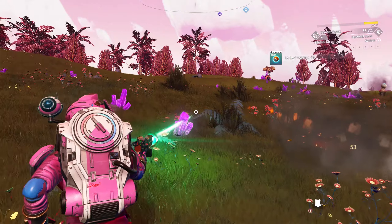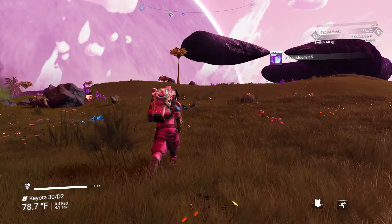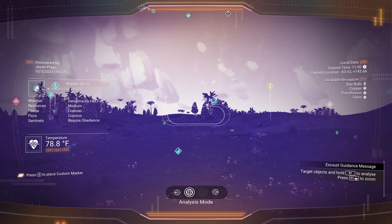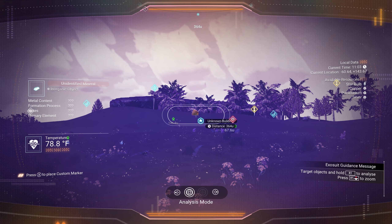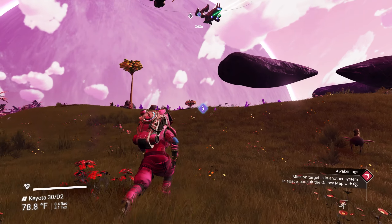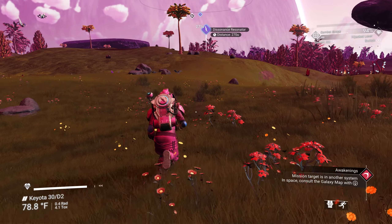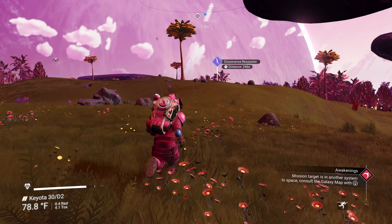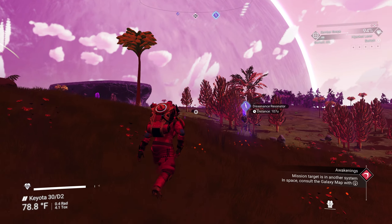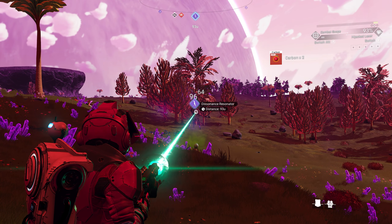The rules are down in the description, but essentially we have to make it to the center of the galaxy. The easy way is to find grave markers — you get a glyph from each one, and we need five minimum before we can use a portal to the center. You can warp there, but that would take hours, so we'd rather use a portal.